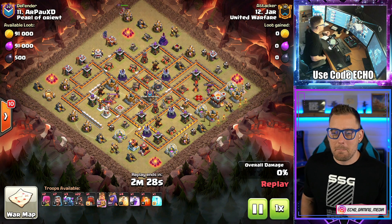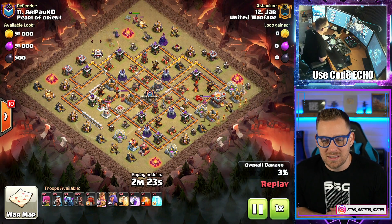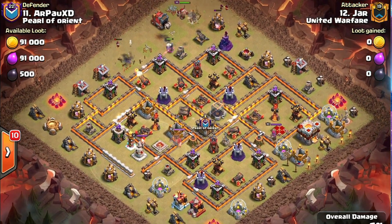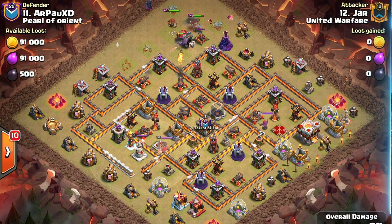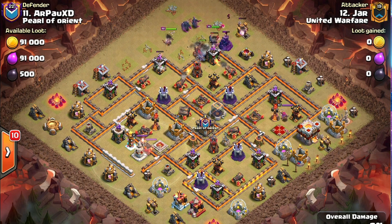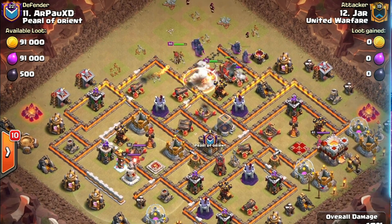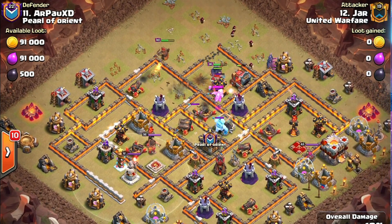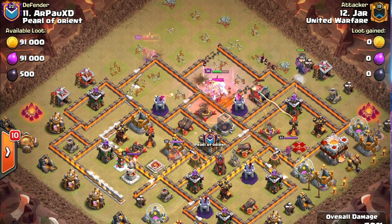We're looking at someone that is basically a new Town Hall 11, so we have a 10v10 essentially coming in on this one. Wall Wrecker rocking in the way. You're going to get the kill squad going into the base, and then the Hogs to clean up everything along the outside — a little bit of diversity on the attacks. Notice there is a Grand Warden Pedestal level 12, but there is no Eagle Artillery, which is really nice because the defender is not yet upgraded at their Town Hall 11.